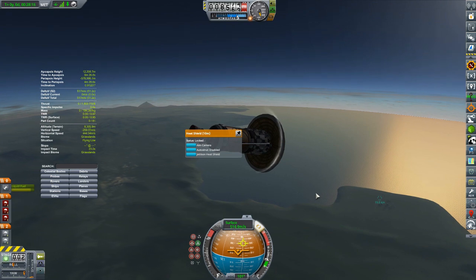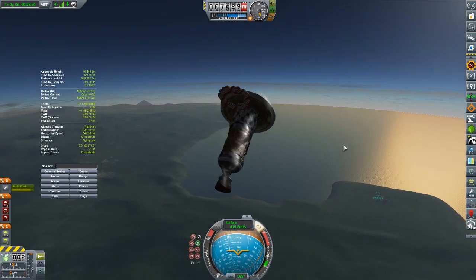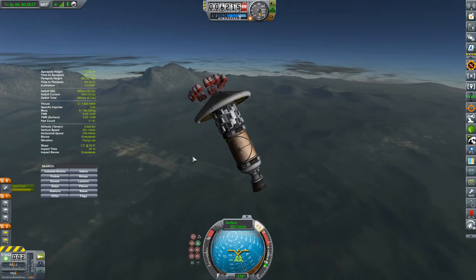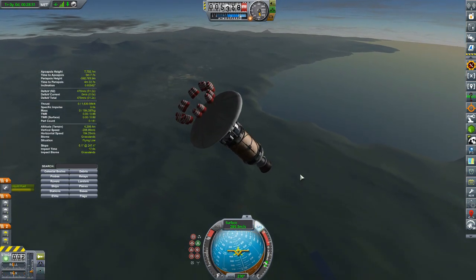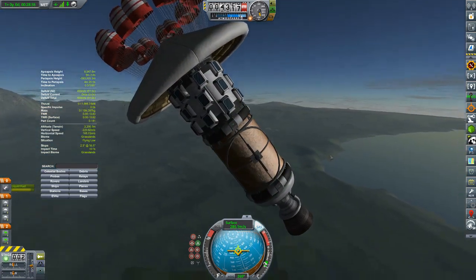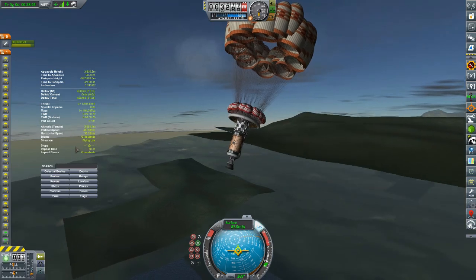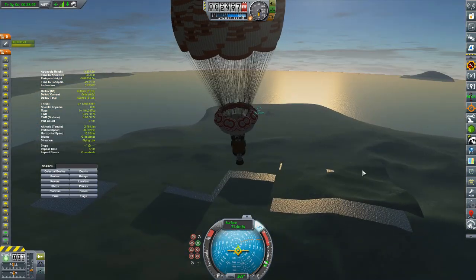The drogue chutes have deployed — let's not talk about how they went straight through the heat shield; that's by design, yeah, we'll say that. If I decouple the heat shield it's probably going to explode and destroy everything. And there's some really trippy terrain chunk visuals happening on screen.